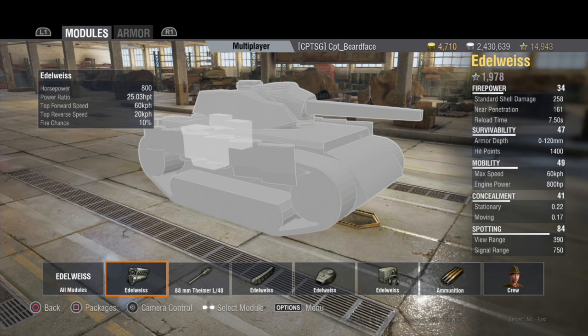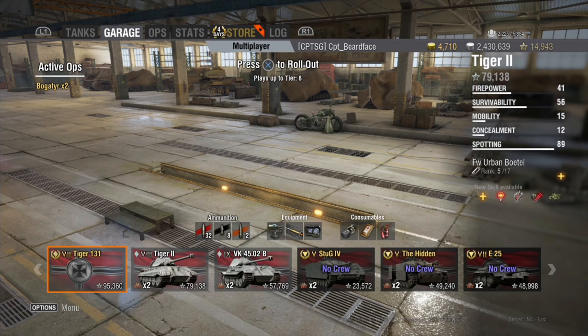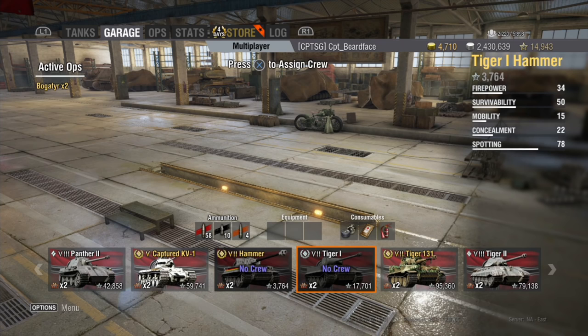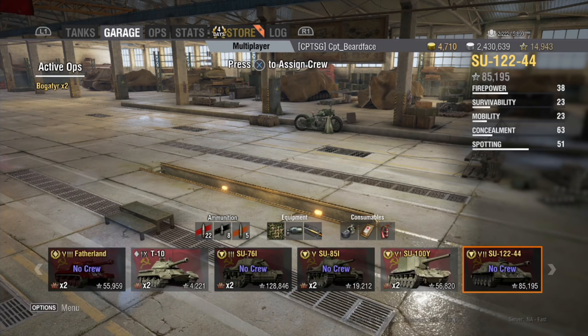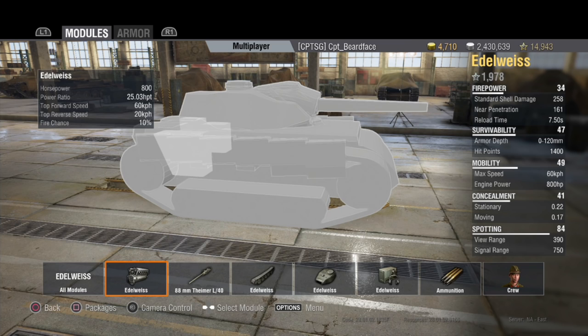For comparison, the T-44 gets about 20 horsepower per tonne, and the Panther 2 gets 16.32. So the power-to-weight ratio here is pretty damn good. Top speed is 60 km/h forward — very nippy — and 20 km/h in reverse. There's also a very low fire chance of only 10%, with a fairly small engine at the back of the tank.